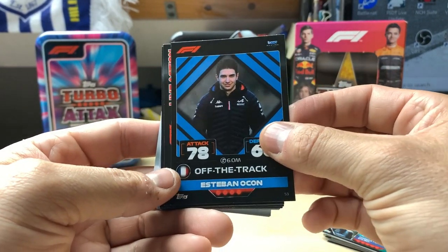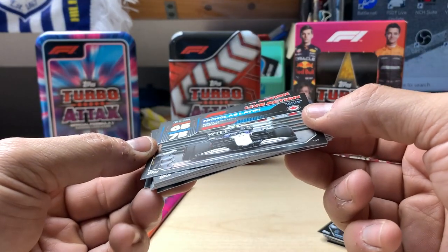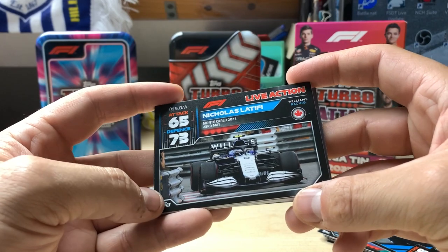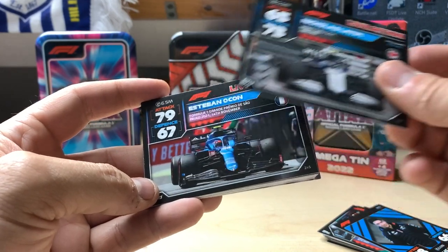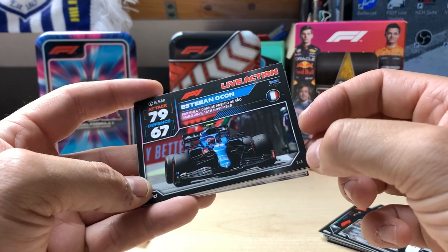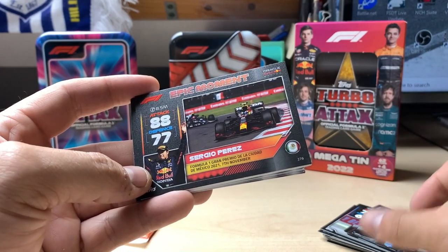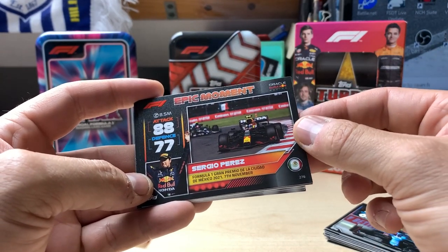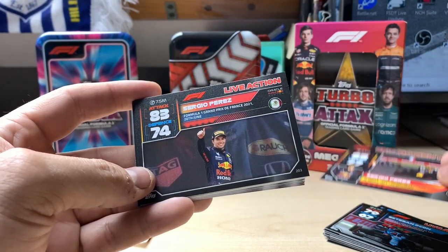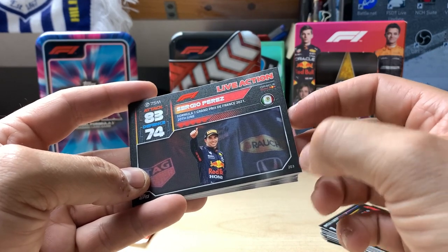Esteban Ocon off the track. It's when I watch this back and find out nothing's been lined up - I've been holding them like this. Nicholas Latifi at Monte Carlo. Esteban Ocon from the Sao Paulo Grand Prix - that might be another one I haven't got, hopefully. Epic moment - Sergio Perez for the Mexican Grand Prix. Sergio Perez again - that might be a new one - French Grand Prix, with a thumbs up. Pierre Gasly, French Grand Prix again.